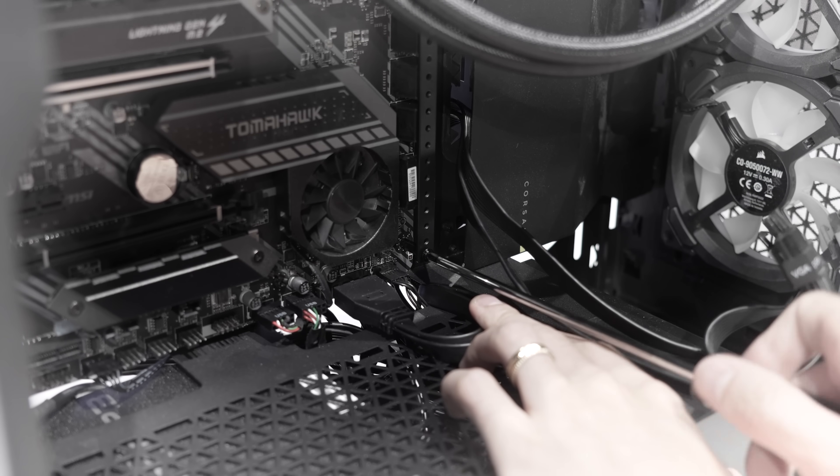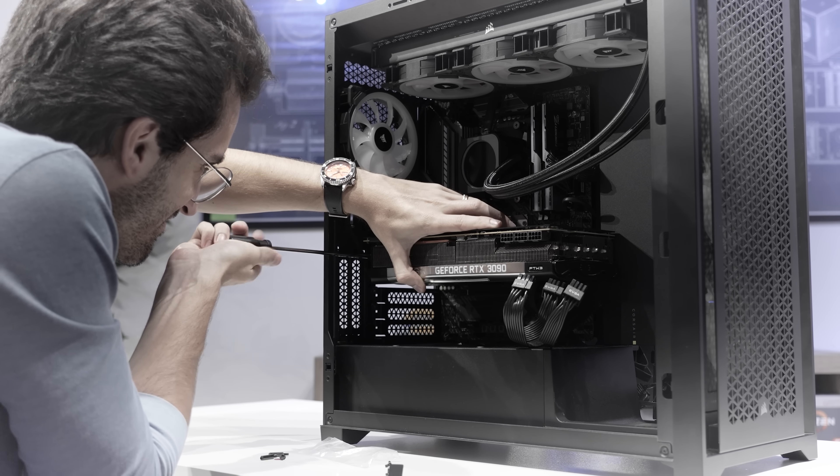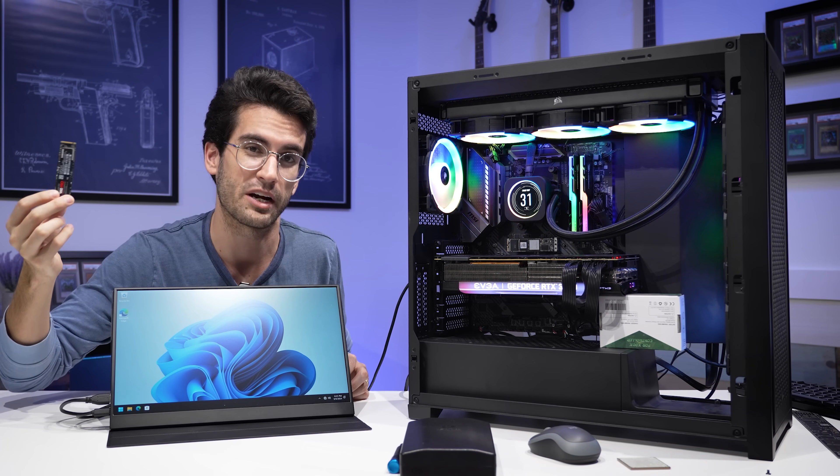We're also going to give him a Lian Li anti-sag bracket — something I showcased in a previous video, with a link below if you're interested. The bracket itself is super discreet; it rests against the motherboard and you can't even tell there's one installed most of the time. It can help fix the sag that a lot of these larger cards are subjected to. Once that's all ready to go, we'll make sure the rig is cleaned and ready to drop back off in — thankfully — working condition.